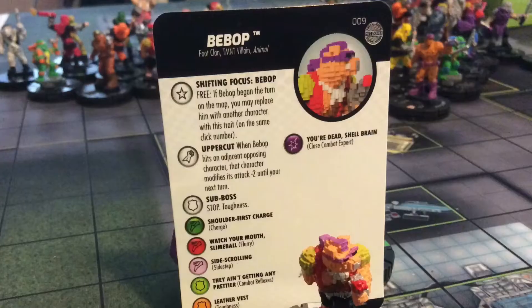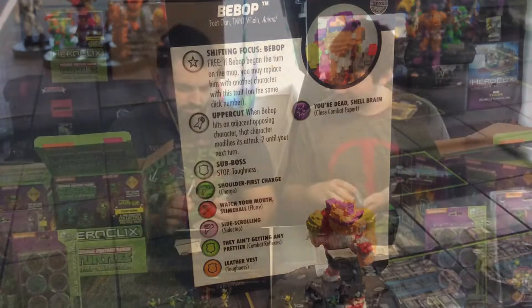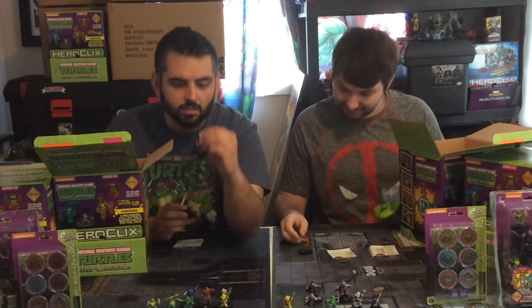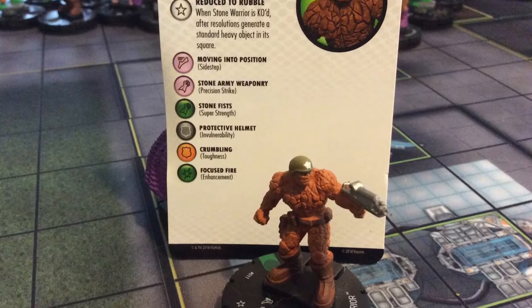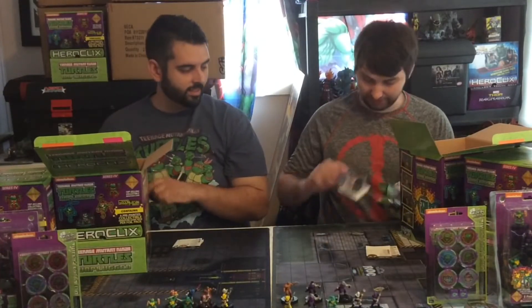Bebop number 9. I got Bebop and Rocksteady. Bebop's gun looks like some bad flowers. They're 50 points apiece - Rocksteady's 100, Bebop's 50. He's got a Stone Warrior here, number 11. There's going to be an army of Stone Warriors for the rest to collect, which will be awesome.